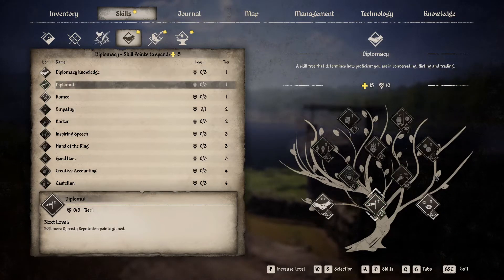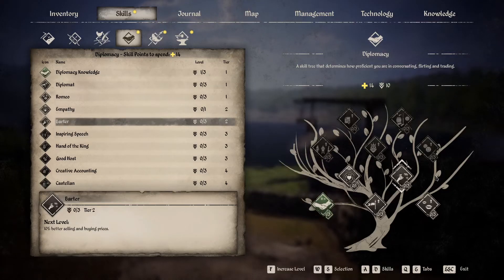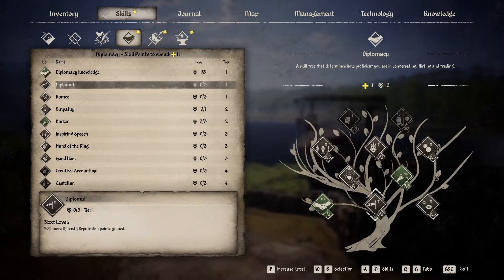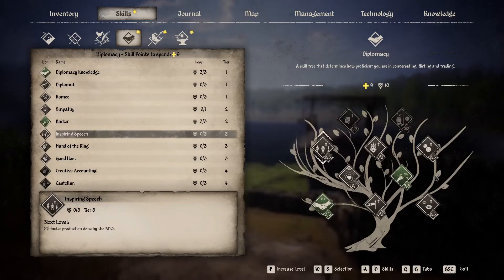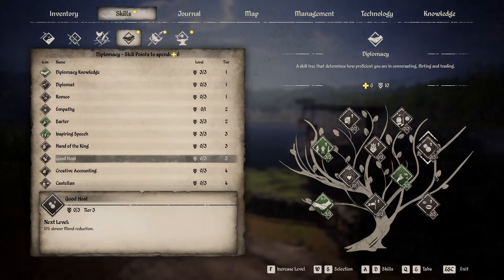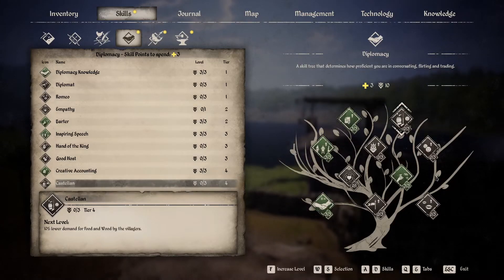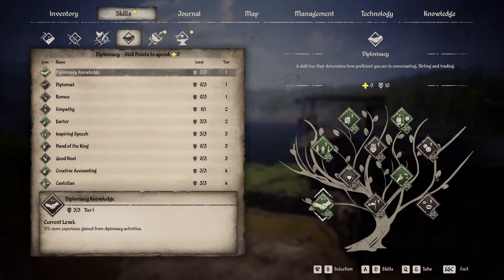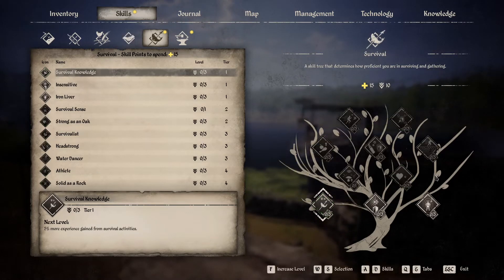Now into diplomacy. Put one point into diplomacy knowledge, then go straight into barter as your most important skill and max that out. Your next most important thing is to get more experience, so go back into knowledge and max that out. The next good thing is faster NPCs — get them working better — and max that out. Then fix your taxes and go down to Castleton and max that out. When you're maxed out you can reset your skills and drop the knowledge skill.